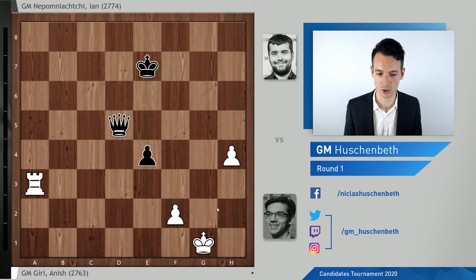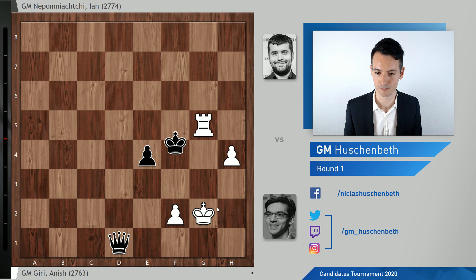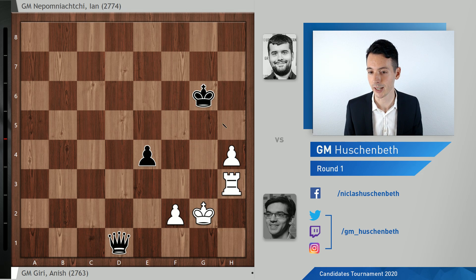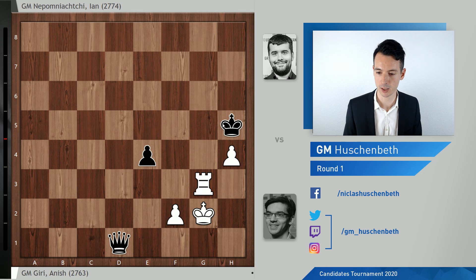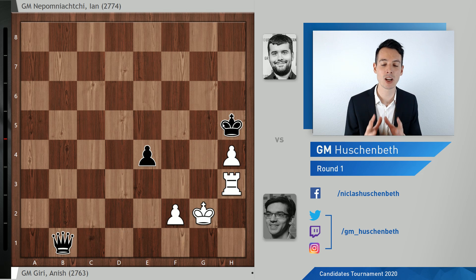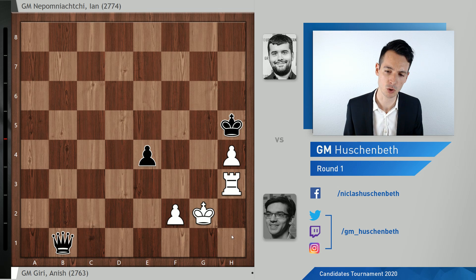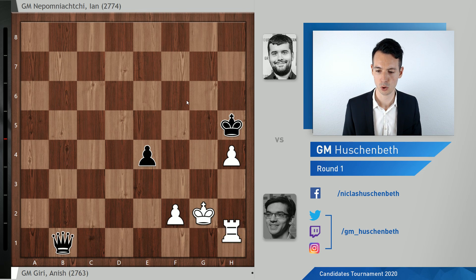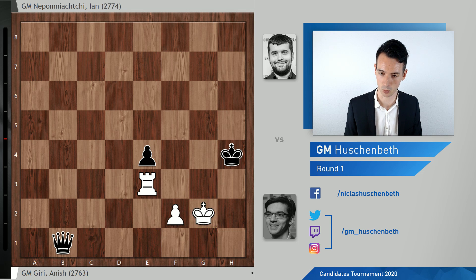Qd5, king g1. Nepo brings the king closer and has to put white into Zugzwang. The rook has to move, king comes back, and now rook h3 and king g6 — the king is approaching the h-pawn, that's the way to win. Rook g3, king h5, rook h3, queen b1. This is the position of Zugzwang. White cannot keep this position as it is. If rook h1, for example, there's queen b7 threatening e3 and everything is falling apart. So Giri gave up the pawn, but the king has not made it to e2, and it's a win.